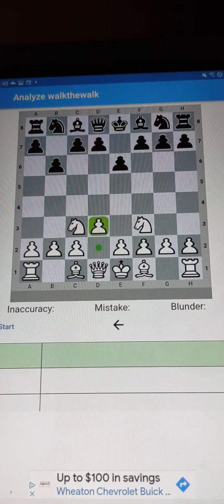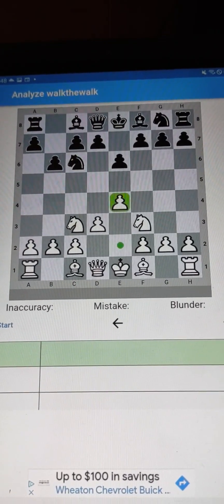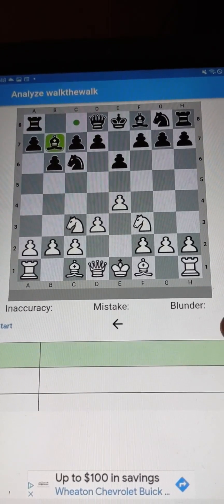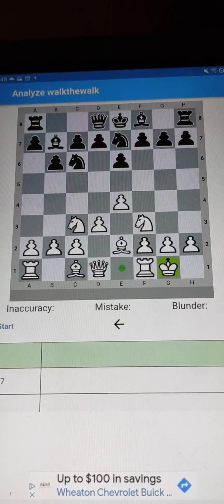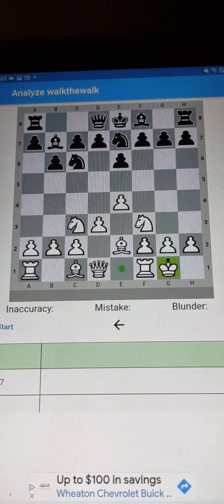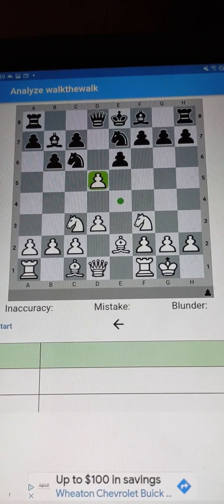It's the Reti opening. It's a fianchetto on the black side. It's a horse race, and we both get to a great position. We've all seen these positions before. The key moves of the game are coming up, and we're going to do this at Magnus speed.